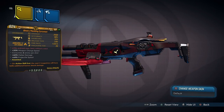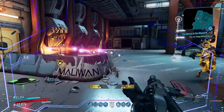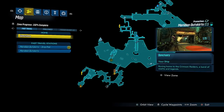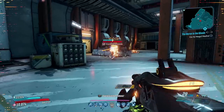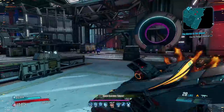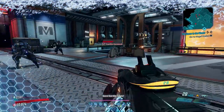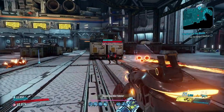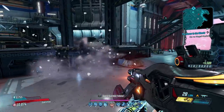Moving on to the OG of SMGs — the Cutsman, a Maliwan SMG that only comes in shock, fire, and corrosive. The classic elements, and for that we should respect it. It can be obtained fastest by defeating Borman Nates in the Meridian Outskirts. The Cutsman is great all round — great at mobbing, great at bossing. It fires a pair of slow-moving projectiles that form a laser between them. This laser grows wider the longer it travels and will continue traveling until it hits a world surface, allowing each pair to slice through enemies dealing extremely high elemental damage. Its damage over time is great too, and it's always a safe pick to get you out of trouble.